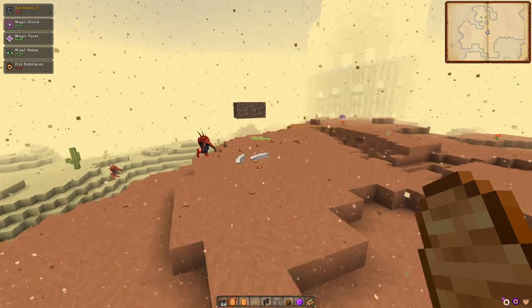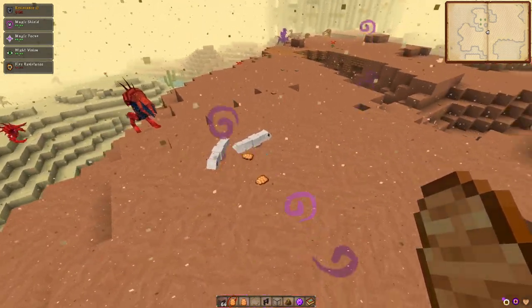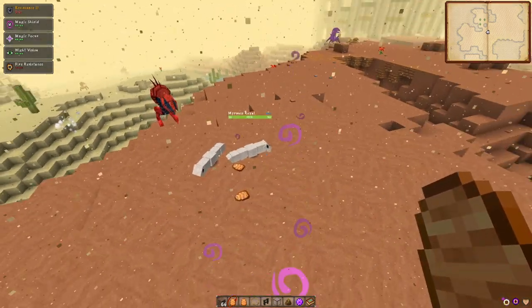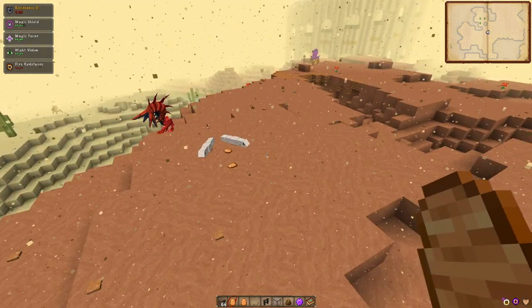Okay, so there we go. They have hatched, so now we don't need these anymore. So that is our little worm babies. Now we have to wait for them to mature in this lovely forgiving environment.